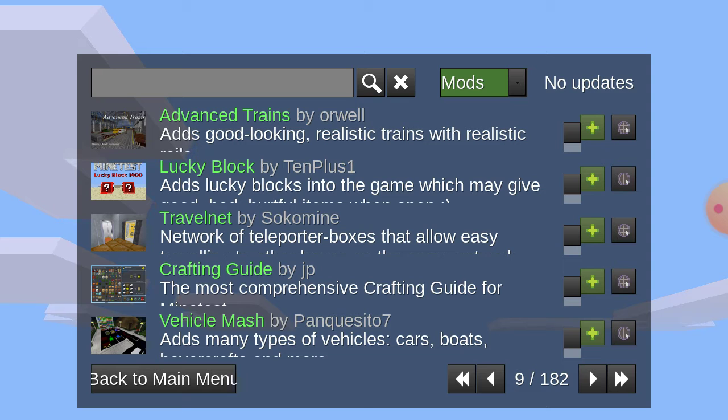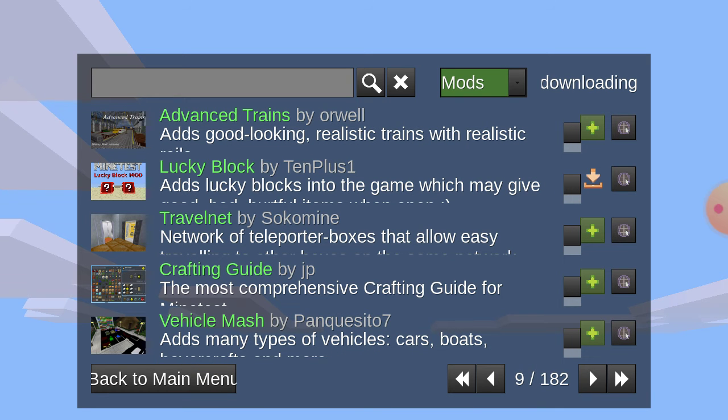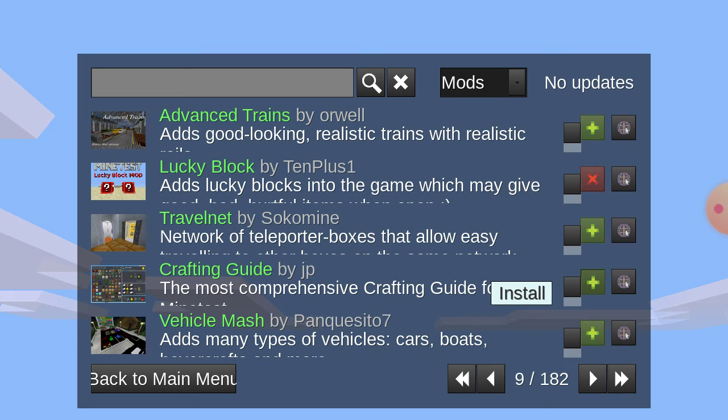So I want to select Lucky Block and press Install. And I want to install Crafting Guide — Install.